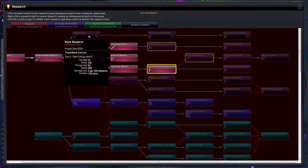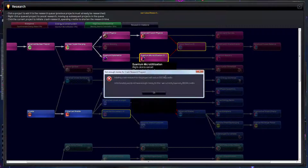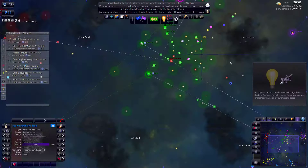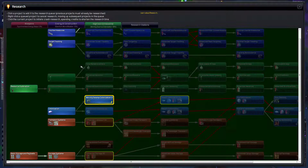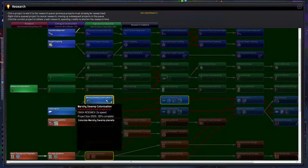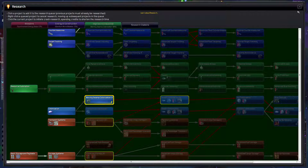We have high-powered blasters. We're going to need 500,000 - so we ought to wait quite a while for the next research to be rushed. But we are about to get the next tier of colonization, which is fantastic - Marshy Swamps. Watch out, here we go.